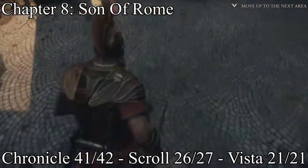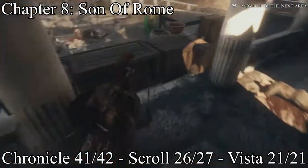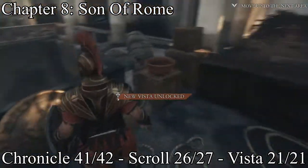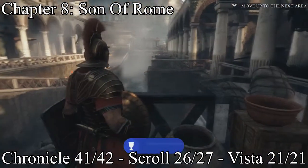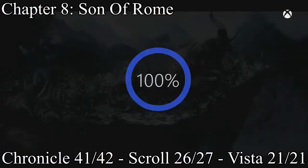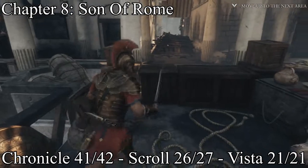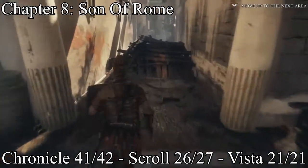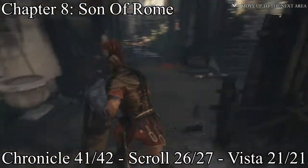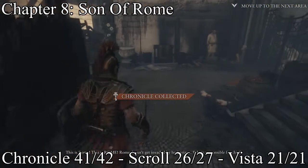Whenever you get your guys to open the gate — you have to protect them with a ballista — this will be your very last vista. Go over the boxes, get the vista, and you should get your achievement: 'Photo Album.' Right after that vista, go to the left and get your 41st chronicle.